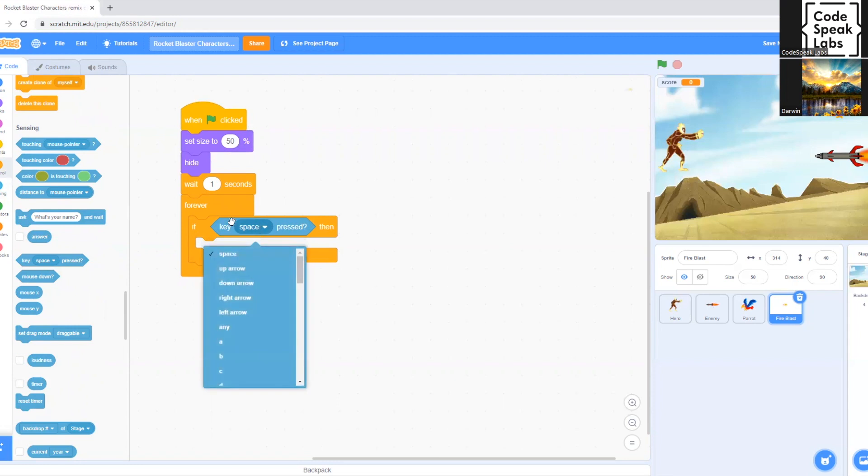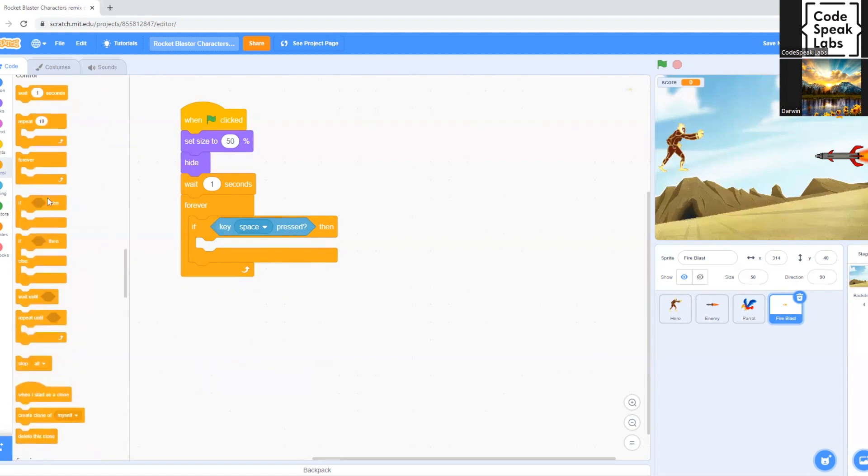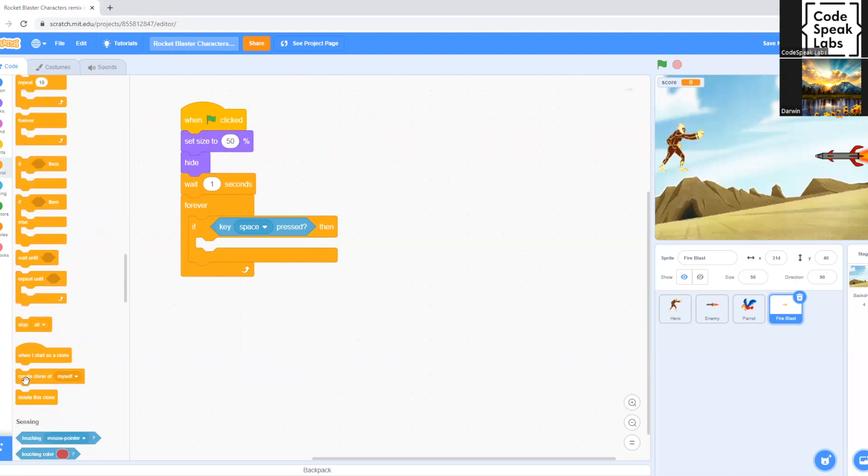You can basically choose any key to spawn the fire blast, just make sure it's not the same keys used for character movement — we already have those selected. The space key hasn't been used yet, so that one is good to go. We go to Control again and drag 'Create Clone of Myself' underneath 'If Space Key Pressed', and we leave it set to 'myself'.